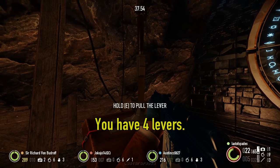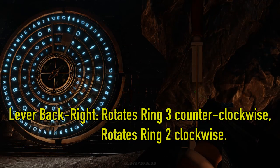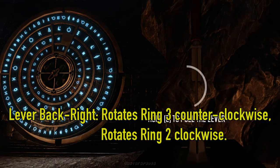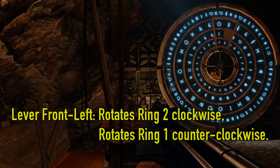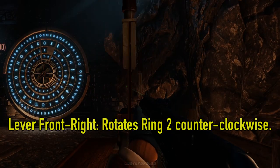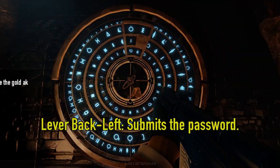You have four levers. The lever in the back right rotates ring 3 counterclockwise and also rotates ring 2 clockwise. The lever in the front left rotates ring 2 clockwise and rotates ring 1 counterclockwise. The lever in the back left submits the password.